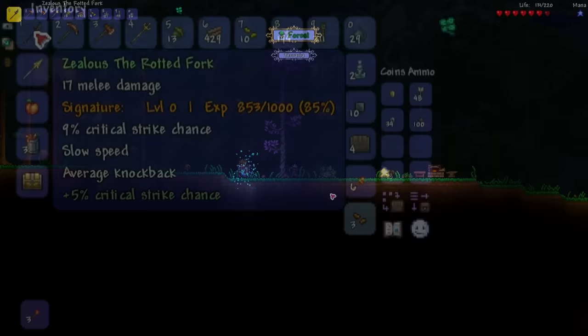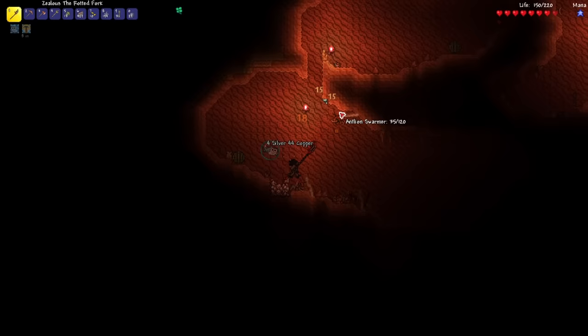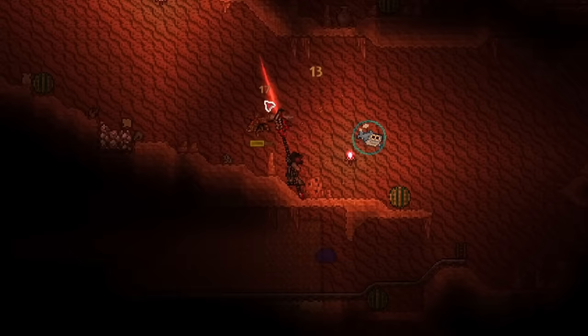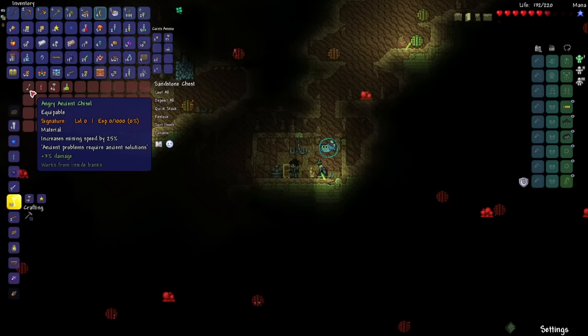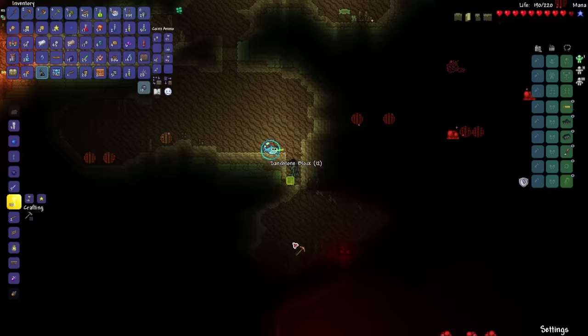My Rotted Fork is almost at level 1. When it levels up, let's see what changes. After killing this enemy it hits level 1 — I gained two melee damage and 1% critical strike chance, and it also has a chance to double hit. I see a chest down here — come on, give me the Storm Spear. Snake Charmer's Flute. I can use this to find some Sky Islands. Here's another chest: the Ancient Chisel. With this, my Mining Speed is so fast now.